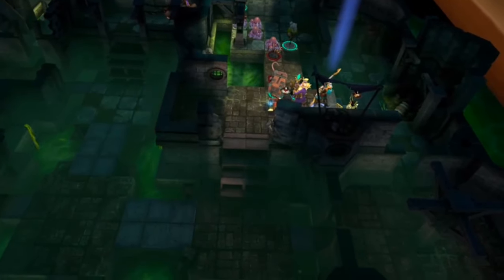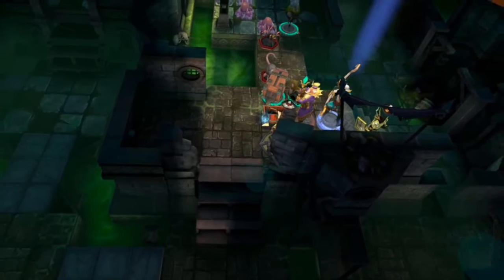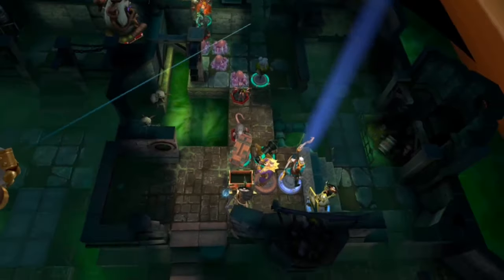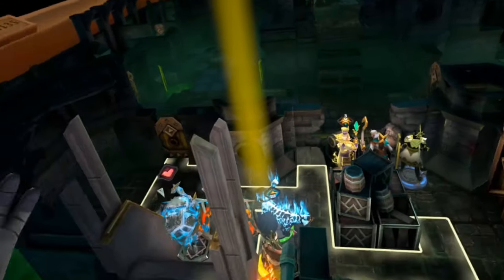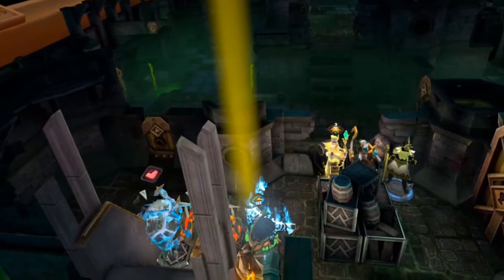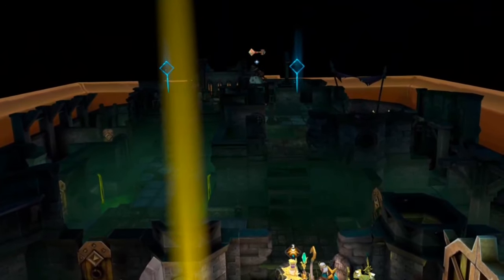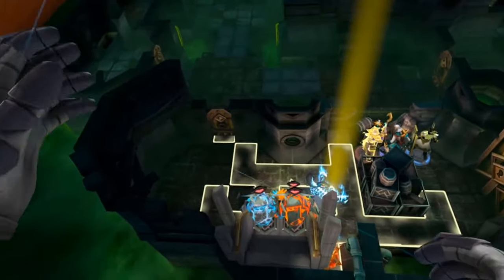Your opening strategy is going to be shaped by how much time you have and what cards you have. With lots of time and artillery, you can build a strong base to defend and retreat to when things get overwhelming. In many situations, you can force him to come to you. If you have Reveal Path, use it to reveal the Rat King — he will start moving directly to your position.